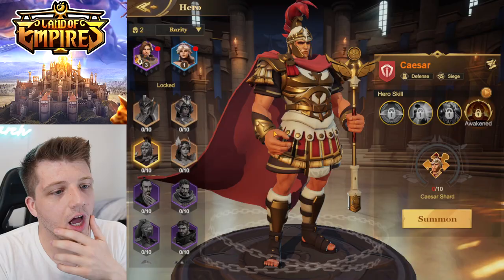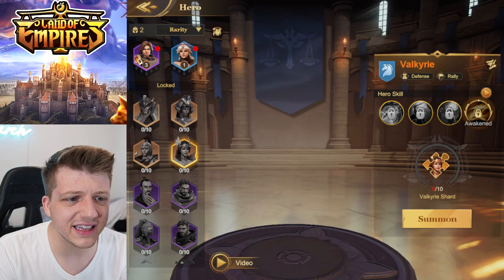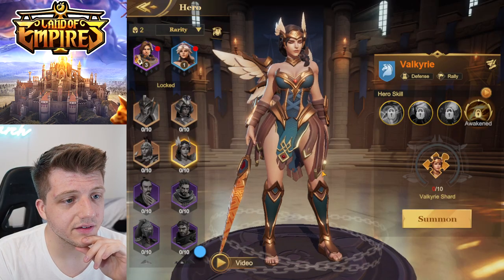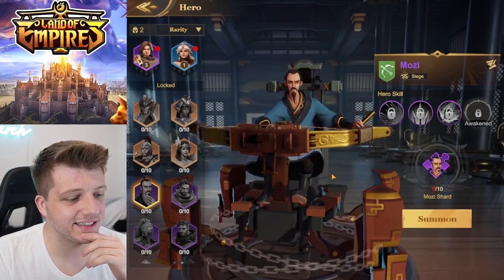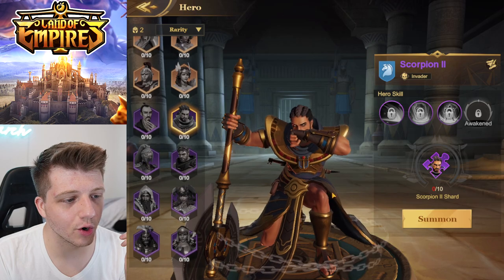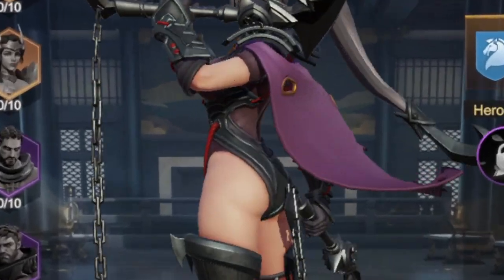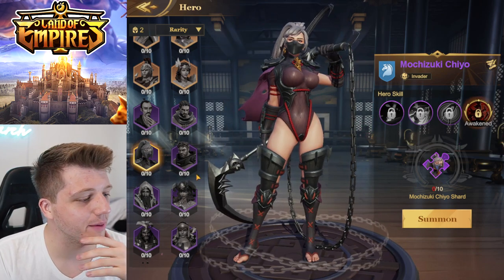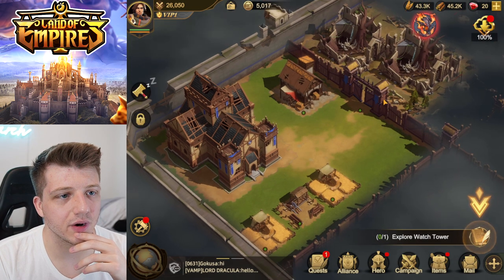Caesar looks super cool. The heroes man — look at these guys. Valkyrie right there, oh my god. We've got Mosey — he's got a whole mechanical device, he'll kill you without even standing up. We've got Scorpion — ninjas in the game, the best kind! She brings a whole lion to the fight. If you're not downloading the game already, I don't know what to tell you.